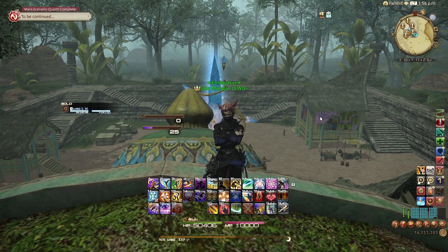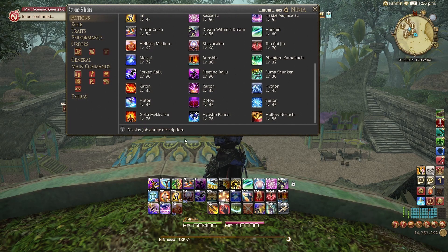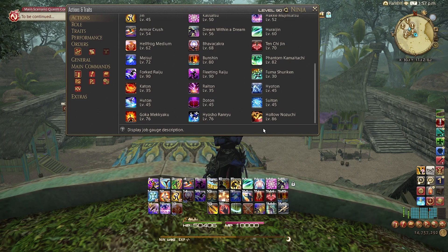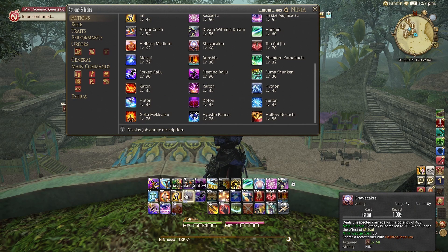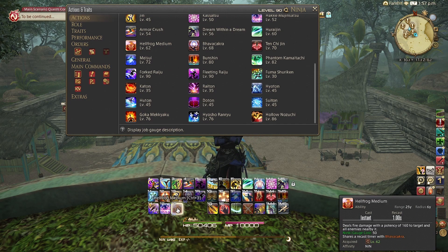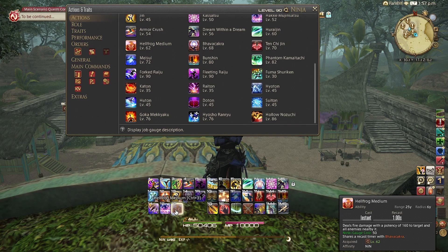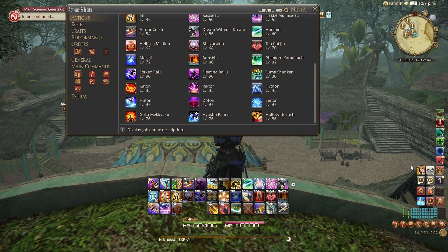The other gauge is the Ninki gauge. It allows you to cast three different abilities. One of them is Bhavacakra, which is a single-target 400 potency ability. The other one is Hellfrog Medium, which is a 160 AoE ability. Bhavacakra is single target; Hellfrog Medium is used on three or more targets. Pretty straightforward.